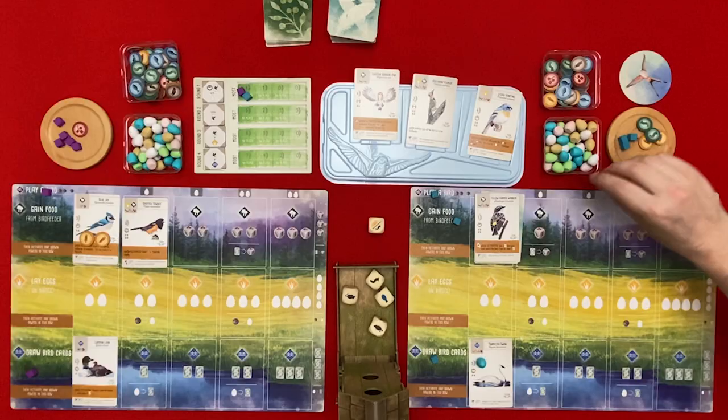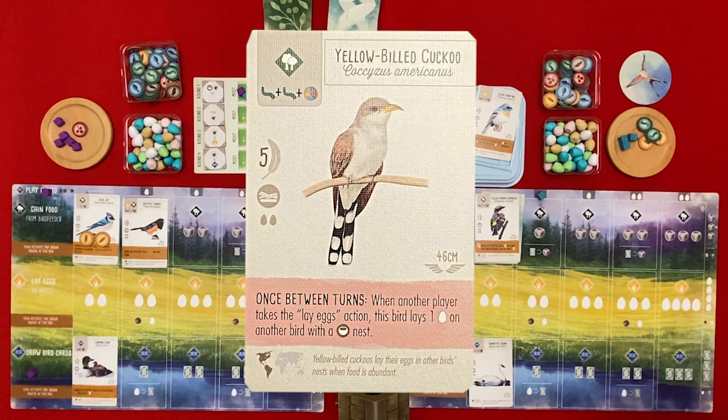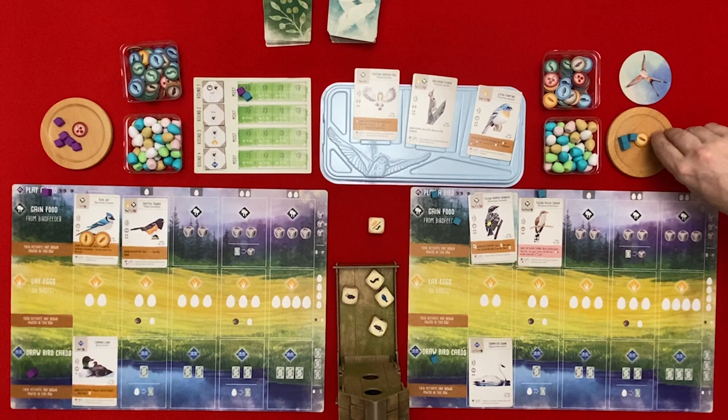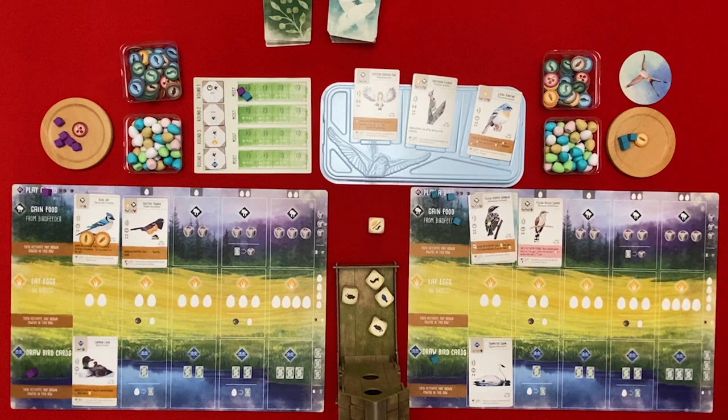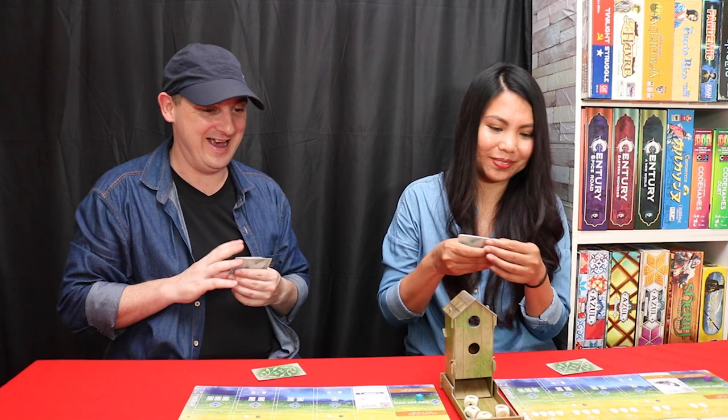I'm going to play a bird and it's going to cost me one egg. It's the Yellow-Billed Cuckoo - very expensive. It's going to cost me two invertebrates and a random food, so I'll pay that seed. Once between turns, when another player takes the lay eggs action, this bird lays one egg on another bird with a bowl nest. It's good that you have a card with a bowl nest.